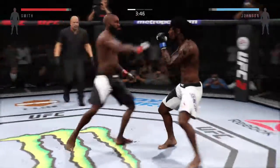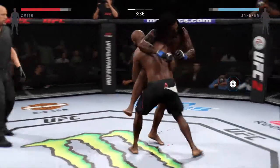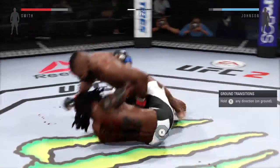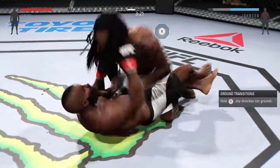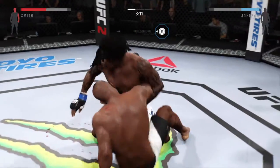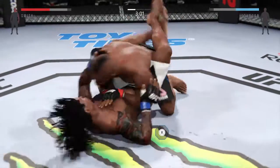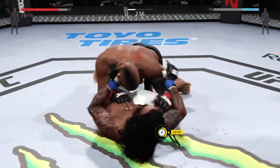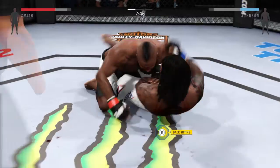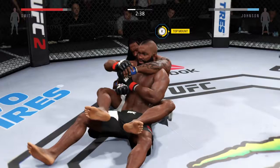That cut continues to get worse, and it looks nasty. The Sniper with a strong takedown. There's that big right hand. That was a nasty elbow — and again, big one. He's in full guard. He's moved back to half guard. He mounts. Hip escape — nice hip escape. And there's the reversal.